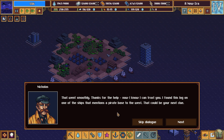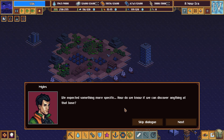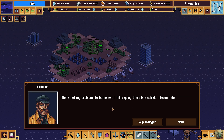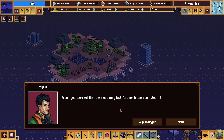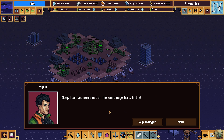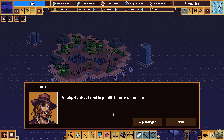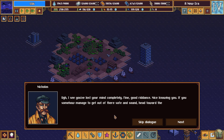I found this log on one of the ships that mentions a pirate base to the west — that could be your next clue. Expected something more specific. How do we know if we can discover anything at that base? That's not my problem. To be honest, I was going there as a suicide mission. I don't know about you, but I'm setting off for the world's highest mountain. Aren't you worried that the flood may last forever if we don't stop it? Not really — and considering the size of that mountain, my generation won't be the one to worry about that. Okay, I can see we're not on the same page here. In that case, we're going west. Godspeed. Come, Theo, take the helm. Actually, Nicholas, I want to go with the miners — I owe them. I see you've lost your mind completely. Fine, good riddance. Nice knowing you. If you somehow manage to get out of there safe and sound, head toward the Libra constellation. Bon voyage!